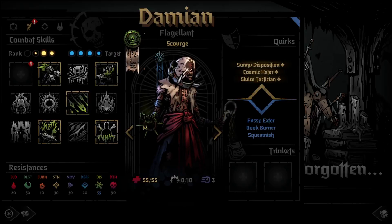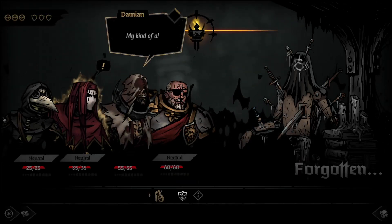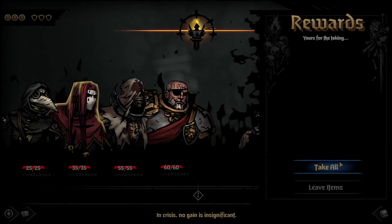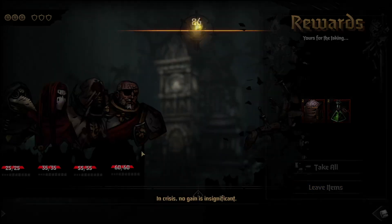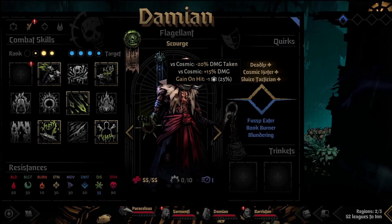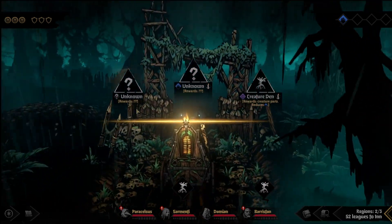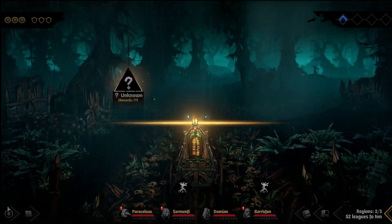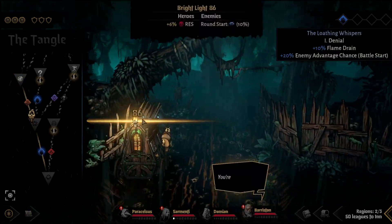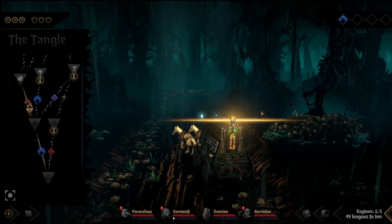I don't even know who I want the negative Quirk on. Deadly and Blundering is not ideal. Deadly's fine, actually pretty good. This is what we like to see — all assistance encounters. That's all I want to see today.